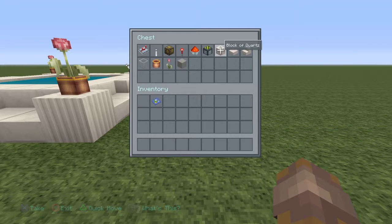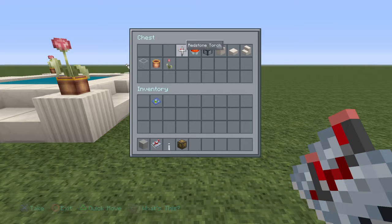For the first part, you're going to be working on your redstone. For your redstone, you're going to need any type of block you want to use. You're going to need a repeater, a lever, redstone lamps, torches, redstone, and a sticky piston.